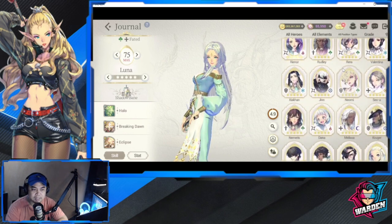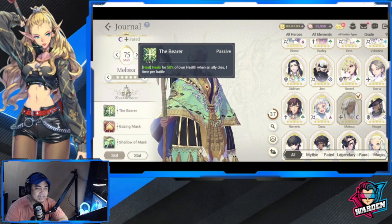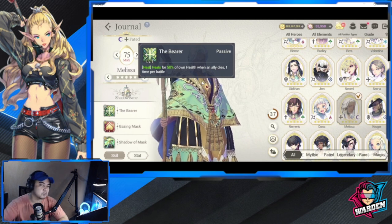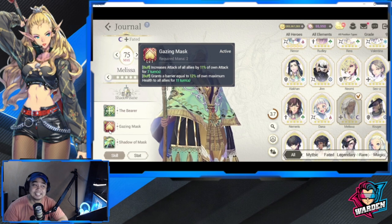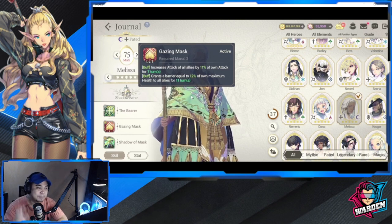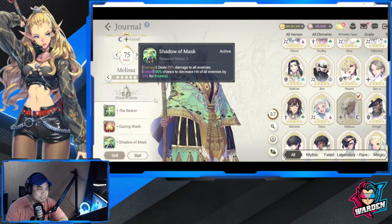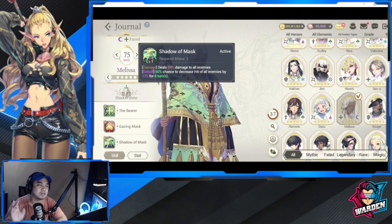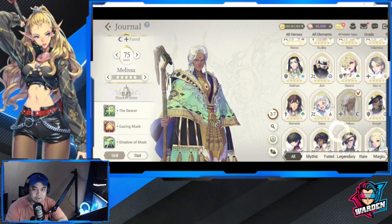Melissa's kit is also great. She heals for 50% of her own health when an ally dies — one time per battle, which is fine since they have Resurrect. She increases all allies' attack by 11% of her own attack, grants a barrier equal to 12% of her own maximum health for all allies, and her third skill deals damage to all enemies and decreases Hit. Very versatile kit.